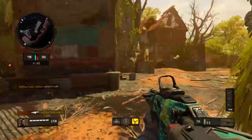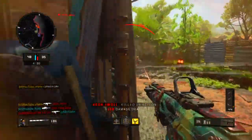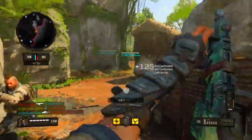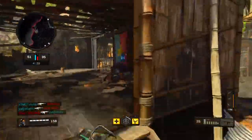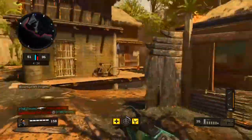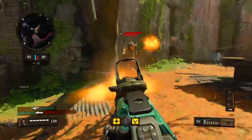The next step is to look at your challenges and complete a few of them. There are a lot of simple challenges that don't require much extra effort - like using stock, using quickdraw, or getting kills with the annihilator. You don't actually need to go out of your way to complete these challenges - if you can just do them during the game naturally, that's awesome.